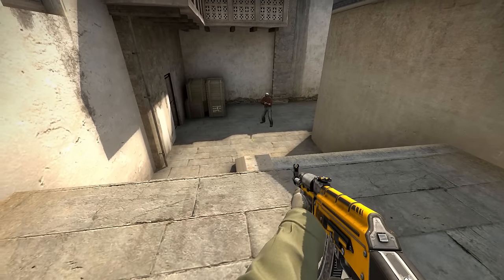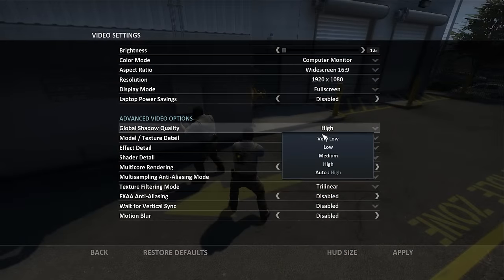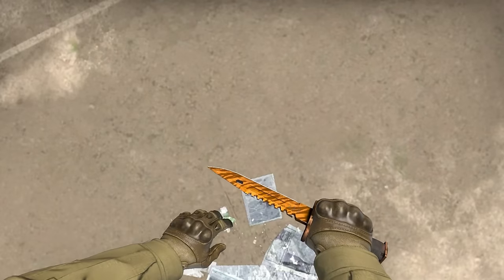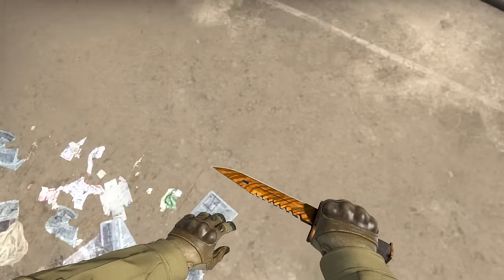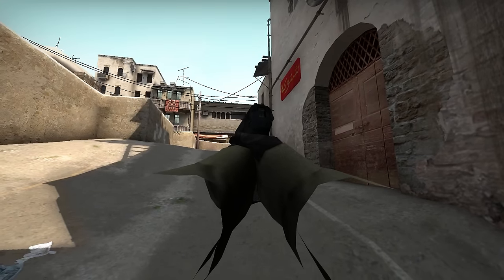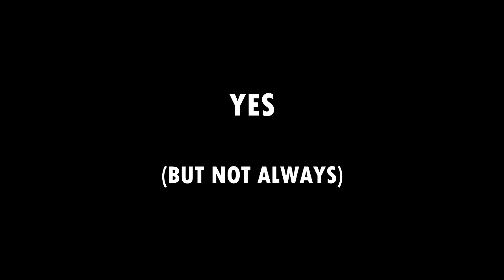So recently on Reddit there was a big thread about not being able to see your own shadow, but you can see your enemy's shadow, and it doesn't matter what global shadow quality you use. I don't think showing your own shadow makes sense because it would require a model under you as well, and this is Counter-Strike — we don't want legs. So the more interesting question is, can we use the player shadow to our advantage? The answer is yes, but not always.